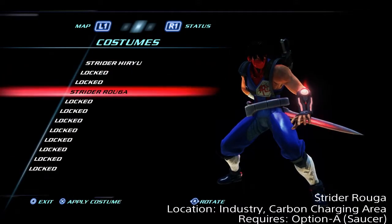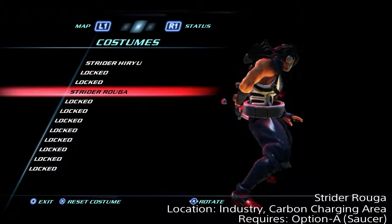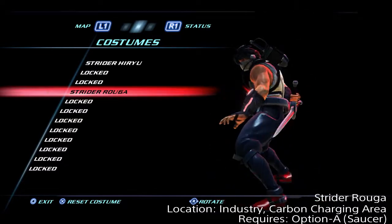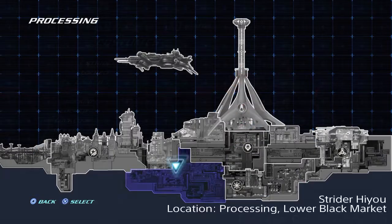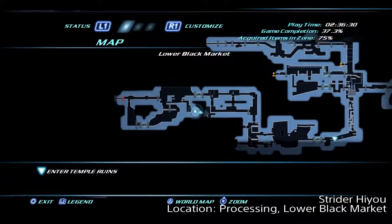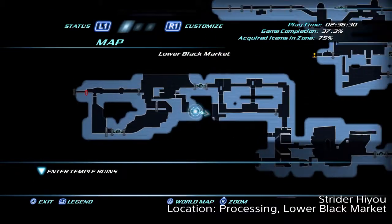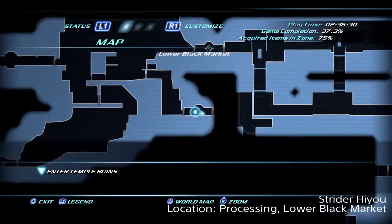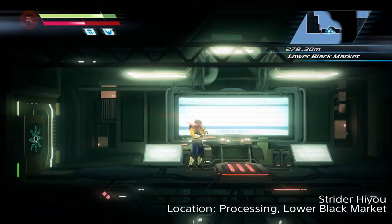I'll show you in the menu and give you a little preview. The second Strider we'll be going for is Hiyo. He's in processing in the lower black market, right after you've obtained the kunai. Now make note of this save room right here, because this one's easy to screw up. If you mess up, just go back to the title screen and reload your save.